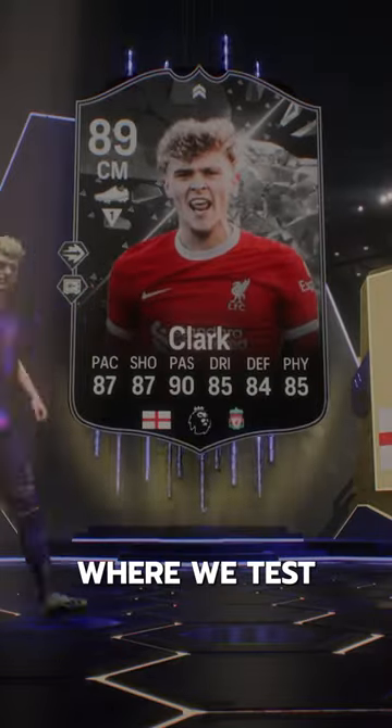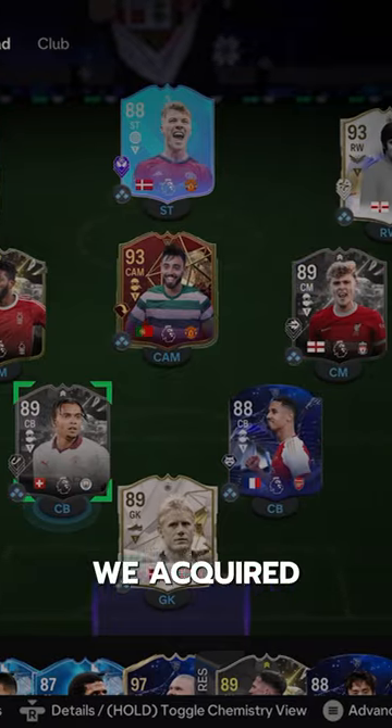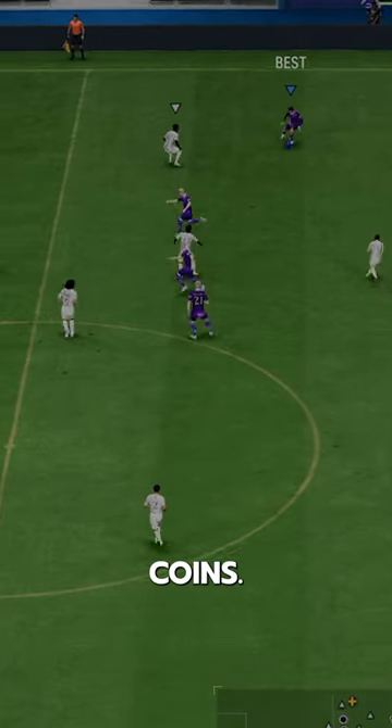Welcome to Baller or Bust, where we test FIFA cards so you don't have to. We've got Showdown Bobby Clark — we acquired Clark via SBC for 400,000 coins.